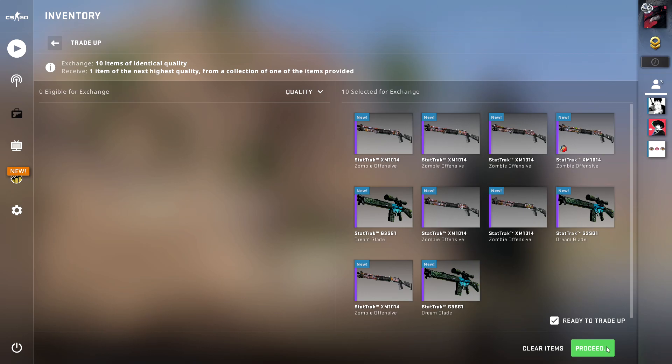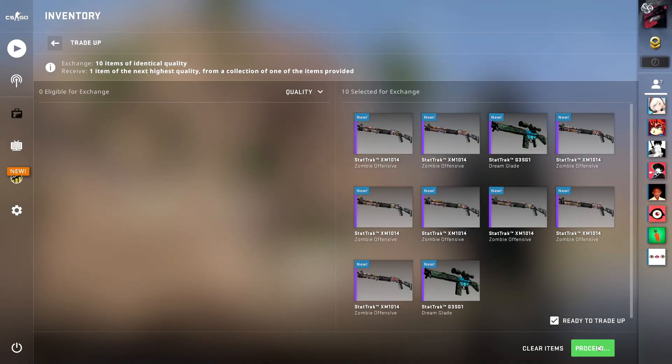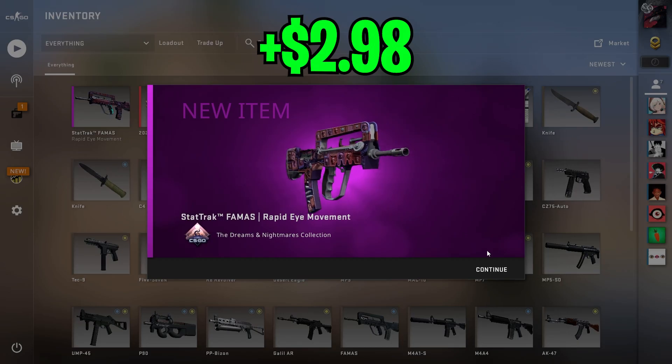For my first attempt at this trade-up, we get the Dual Berettas Melon Drama, and for the second attempt, we get the FAMAS, which is the best outcome — really nice.